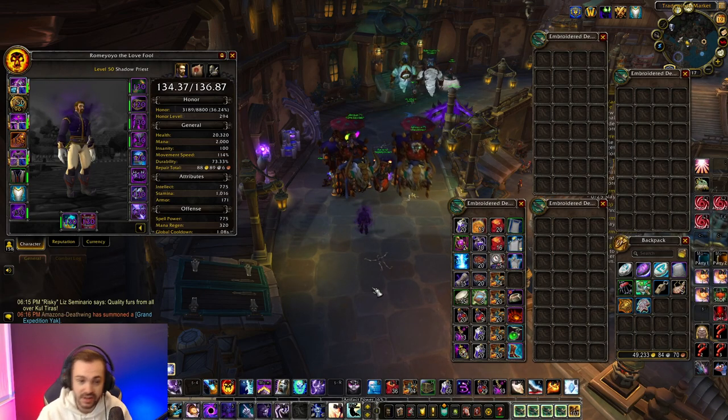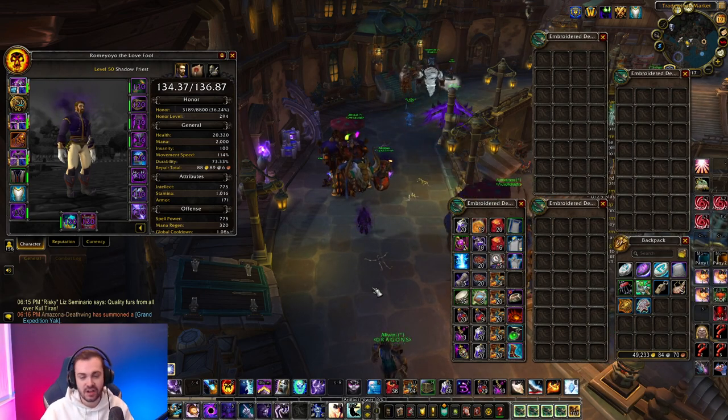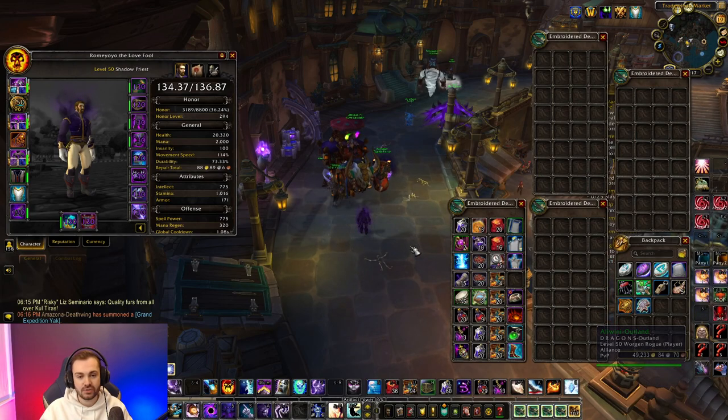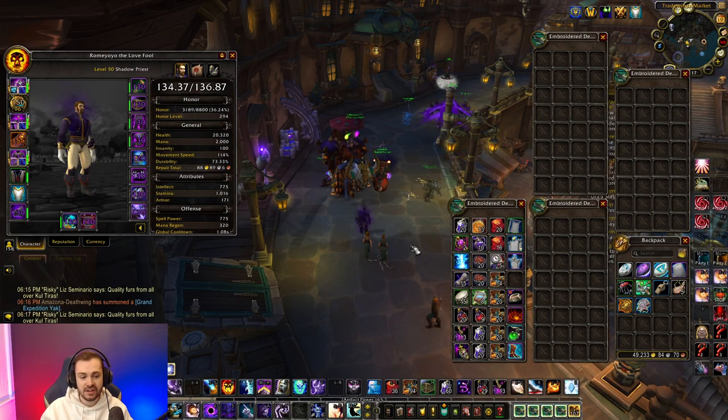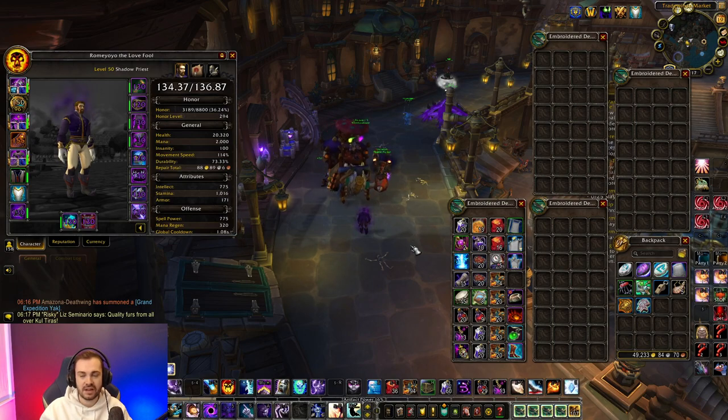The last thing I wanted to mention is add-ons. There are certain add-ons that are going to help you out a lot when leveling. A major one is any auto turn-in quest add-on — I'm using Leatrix Plus. This automates any quest text so you don't have to spend ages clicking through it. You can also enable an option to skip gossip, which speeds things up when you have to talk to NPCs. That's probably my number one add-on for leveling.